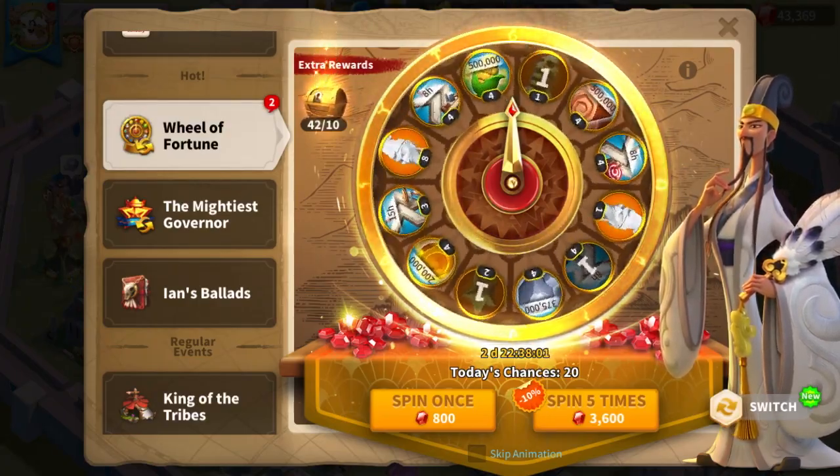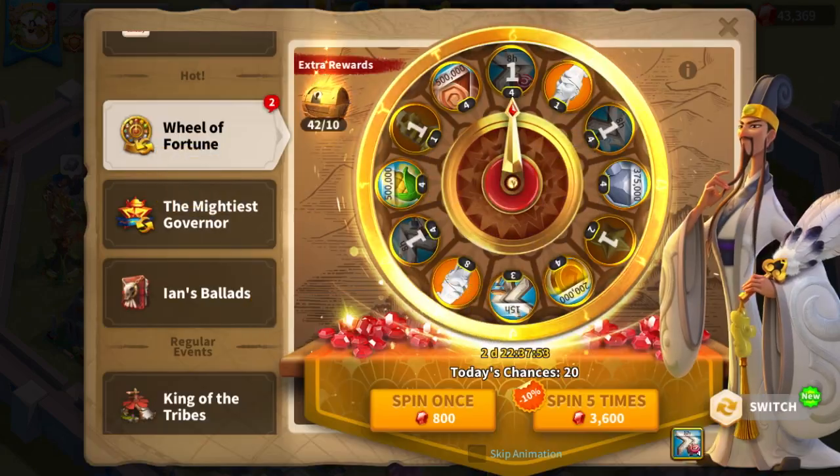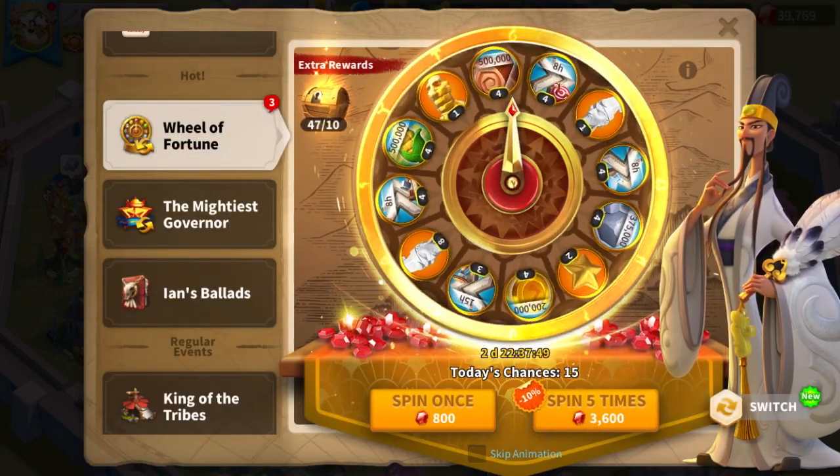And then here I only got 1 head. After this we have 20 spins left, and again we only got 1 sculpture out of it. I guess it just wasn't meant to be this time around.